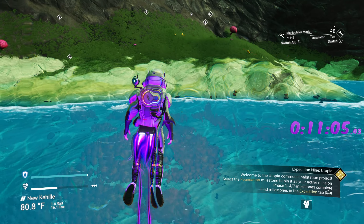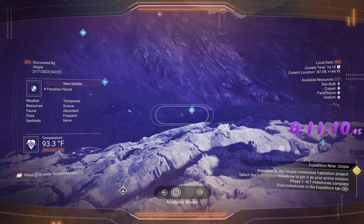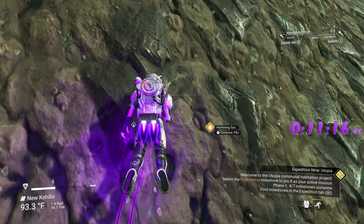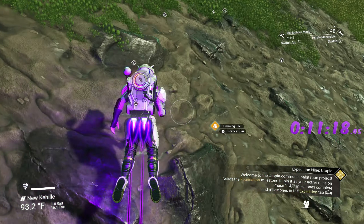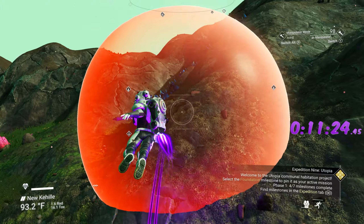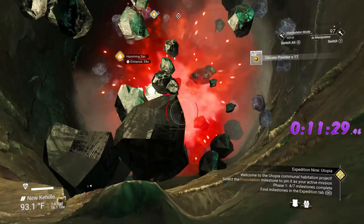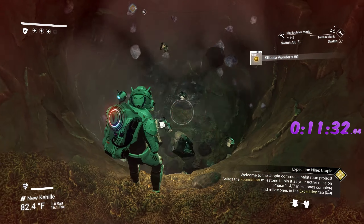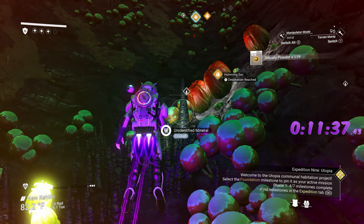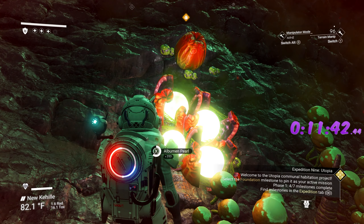We can also get our humming sacks if we want to get ahead on that. We need five humming sacks on this starting planet. There's a cave down here — you want to farm to the side of the cave opening so you don't destroy the eggs when you land on them.